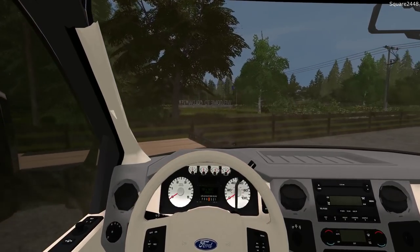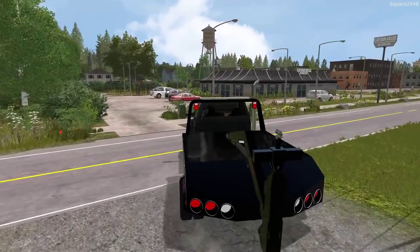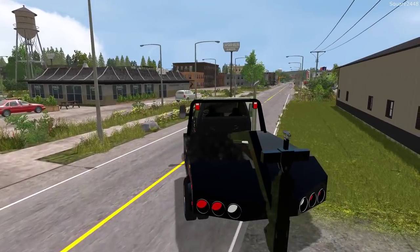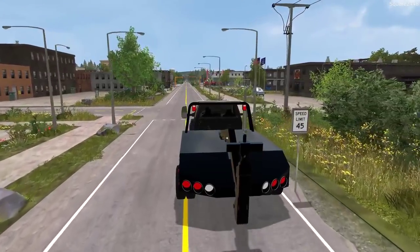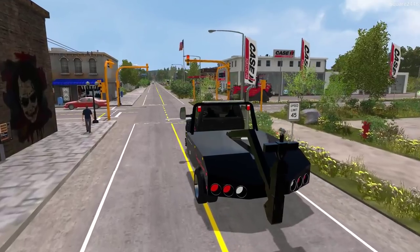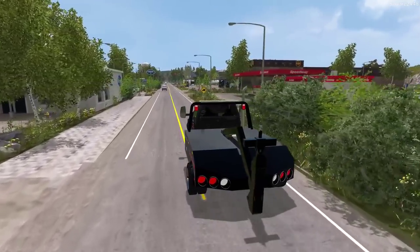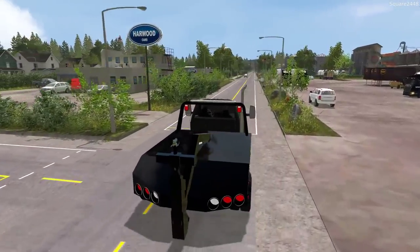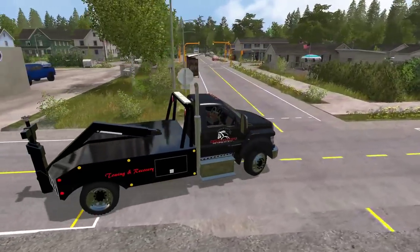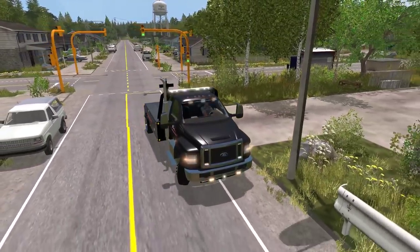A little bit earlier today we received a call that one of the trucks on our repo list just came in to a local dealership, so we'll head over there and see if the vehicle is still there. It's a 2019 Chevy 1500 Silverado in blue. The trucks do have a four-wheel drive option but more than likely it's going to be rear-wheel drive. We'll pick it up, make sure the e-brake is off, the VIN is correct, and that will be the repo. Here is the dealership - I can see it already. We'll get it blocked in before we check the VIN, and we'll get our hazard lights and strobe lights on.